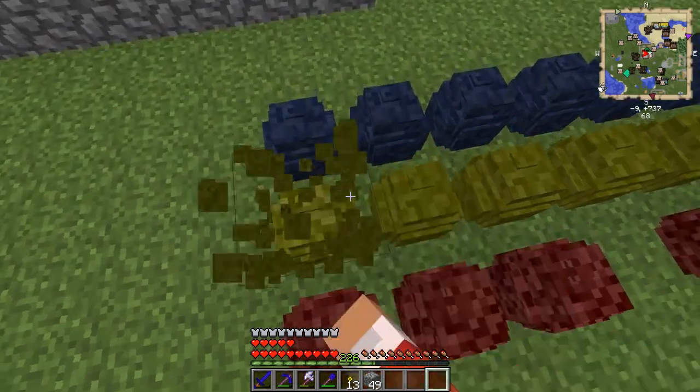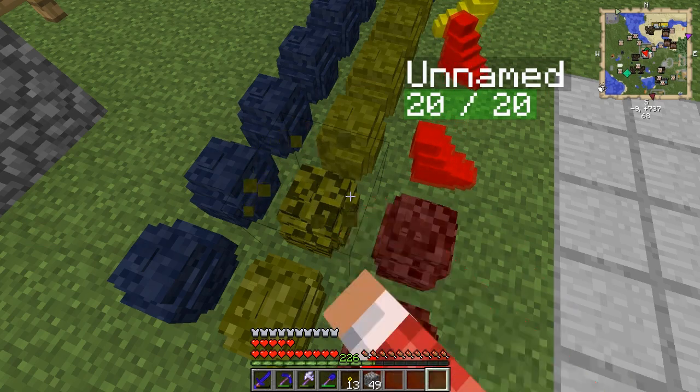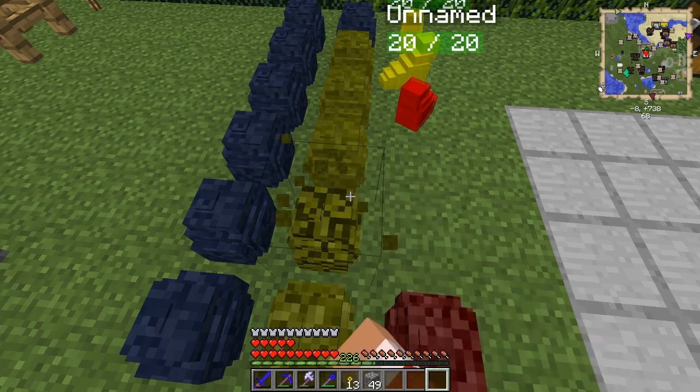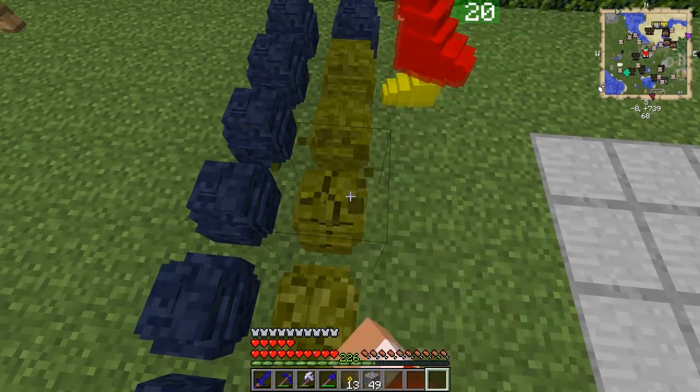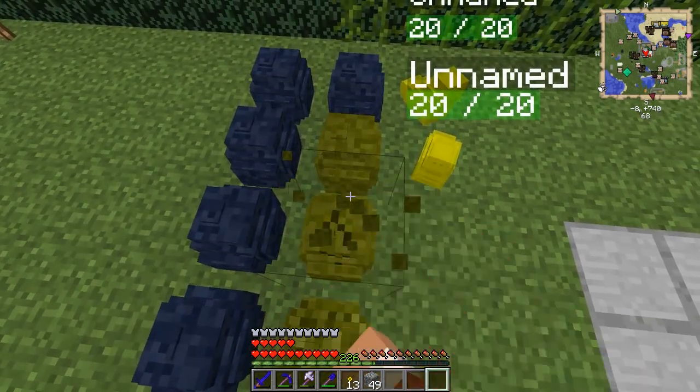We're going to take on a whole nation with our slimelings, you guys will see. This is the only way to hatch them from what I know - maybe you can right-click them - no, it doesn't work right-clicking them. Let's get our little slimeling army ready, we got all the colors here: red, yellow, blue. I'm very glad he didn't walk into that, and we can also name them.